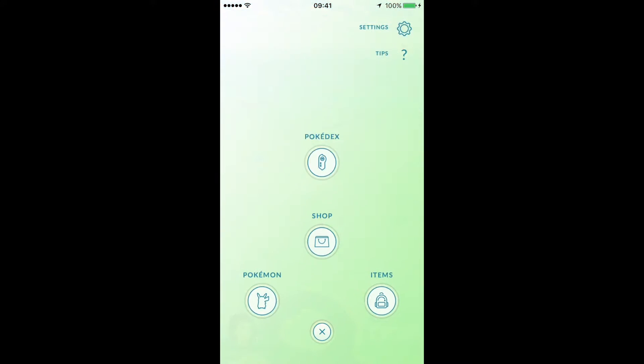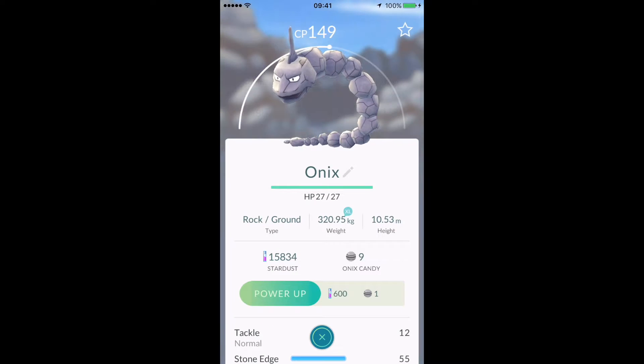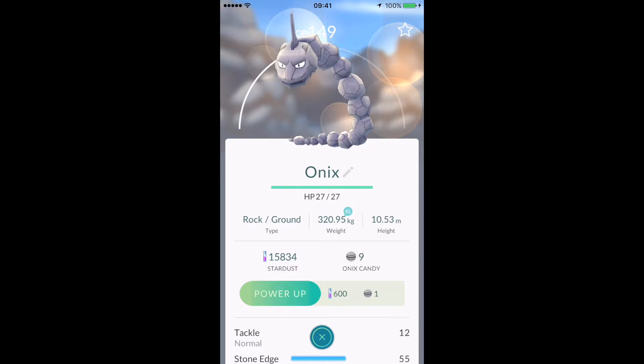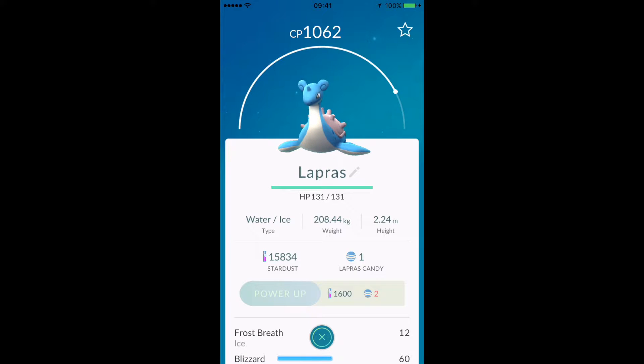Around where I am I actually get quite a lot of 10k eggs - I heard they're quite rare but I'm not in the city, so that could be why. One of the ones I did get was this Onix and I hatched it when I was really low level - it was crap, probably less than it is now because I leveled it up a tiny bit. It was awful. So I waited till level 12, hatched this guy, and it came out around 500 CP. I had a ton of Stardust and from eggs you get a lot more candy, so I then upgraded it to 1000 CP.